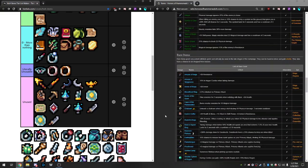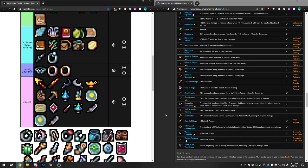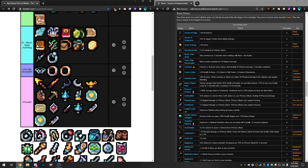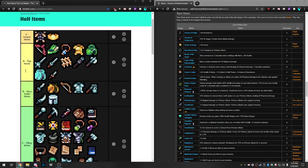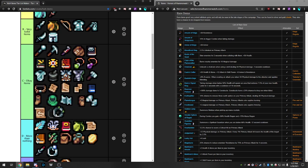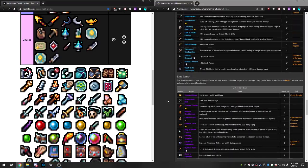Bloodthirst Ring gives 2.5% lifesteal on primary attack; when attuned it goes to 5%. But everyone going primary gets the chapel bonus for free without using an item slot. Using a blue or rare item slot on this means you're not using something like Heart Seeker or Amulet of Kings. It's a fine item especially early on before you have chapel access. Late game, going from 2.5% to 7.5% via attuning isn't a huge difference because you deal so much damage you'll heal to full even at 2.5%. Okay item — but becomes less relevant late game.